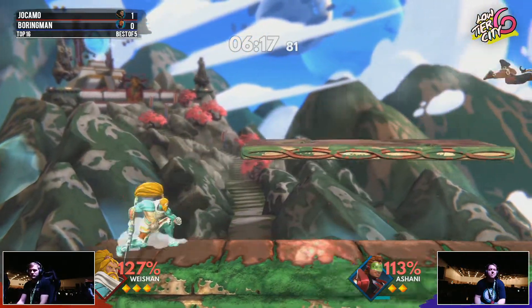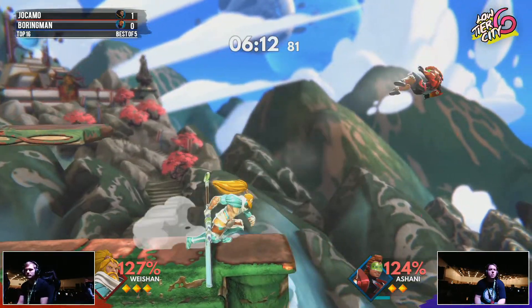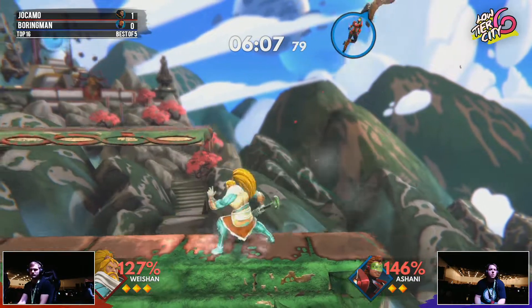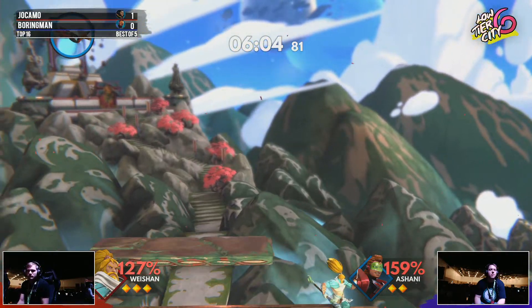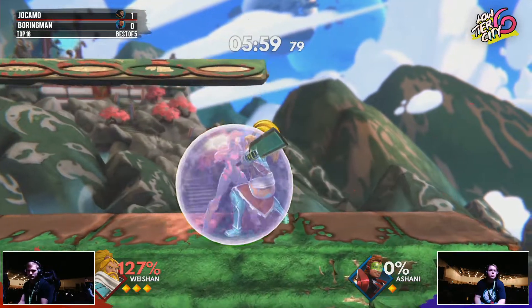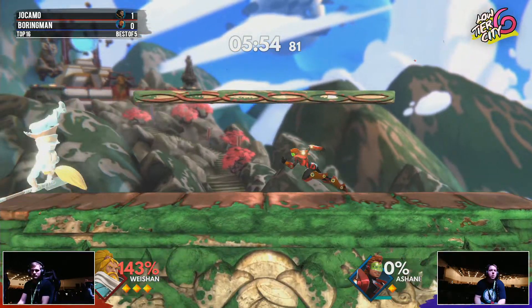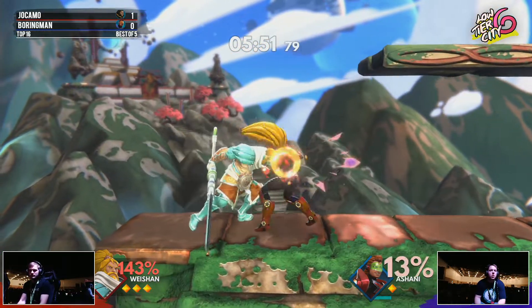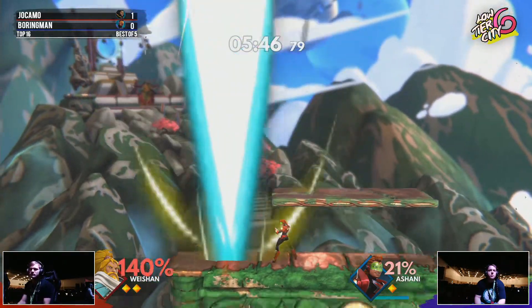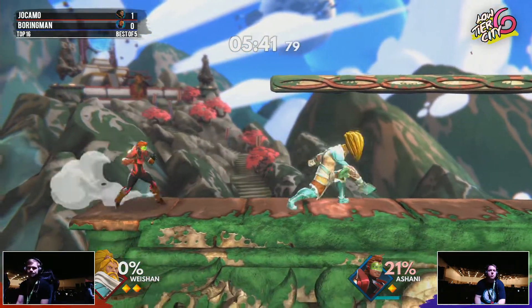Good stuff on that wall jump — got a forward tilt coming out there. Trying to find a way to close out this stock. Jocomo's trying to use down tilt to cover off any of the bad ledge options. You saw him only do one forward strike there — he was not confident the other one would hit. But that Nair should do it, and there it is. Boring Man needs to find a way to take off three stocks from Jocomo. Jocomo's sitting pretty right now. That's why he's one of the best in the game at this character. This is just going to be really tough. There we go — he's able to run in. Up strike. This is a really raw one, but he made it work. If it works, it works.